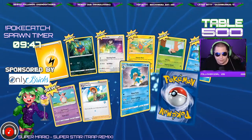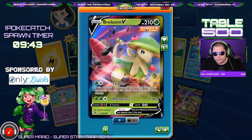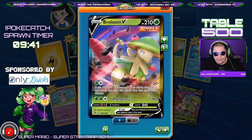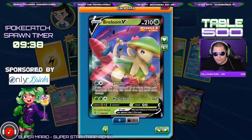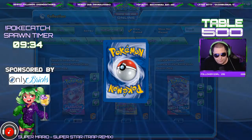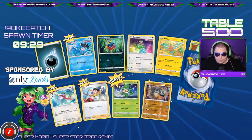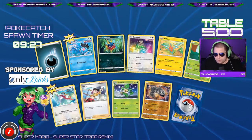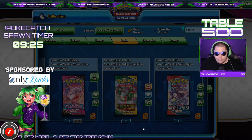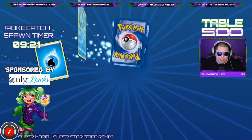First pack — all new cards — and oh, first pack we get ourselves a hit: Braylan V. I don't know if this thing's any good but hey, first pack, first hit, we take those. Next pack we got a trainer, not a great trainer but at least it's a trainer. Nothing in the third pack.